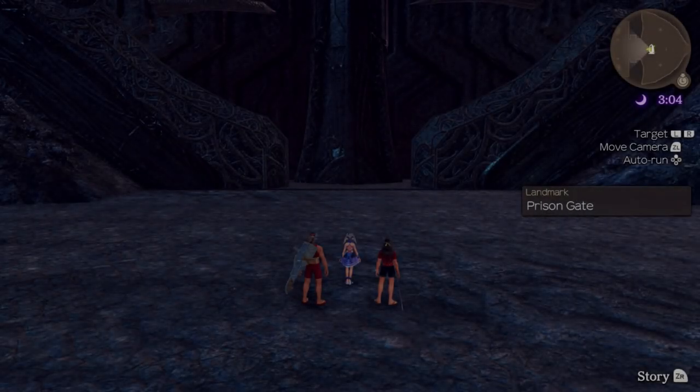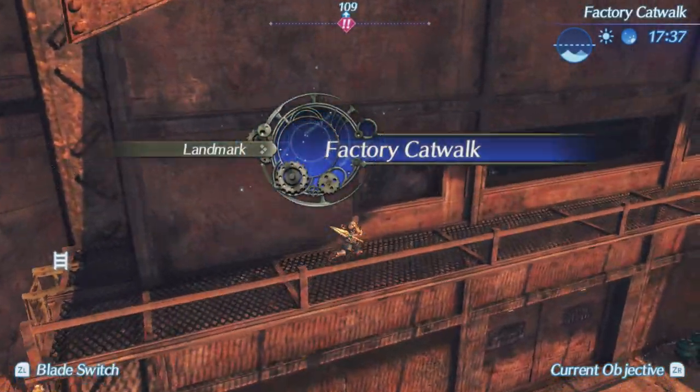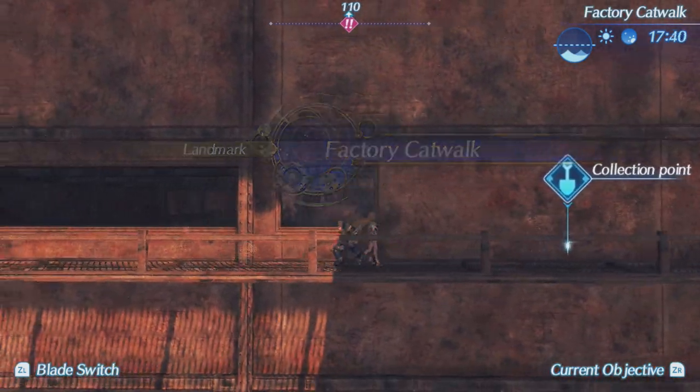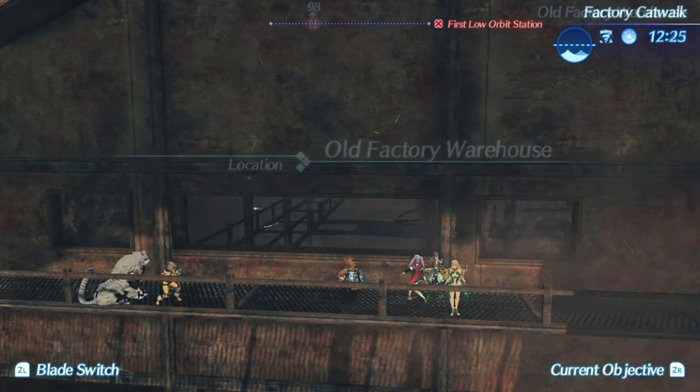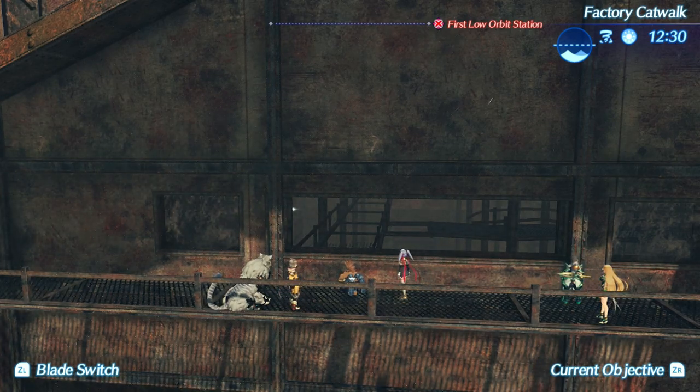Now that was fairly straightforward, but moving on to Xenoblade 2, things become a lot more complicated. You can play all the way up to entering the abandoned factory in chapter 4 until you need to jump through the missing window, and at first it seems like you're out of options — and you would be, unless you use a modified speedrunning trick.